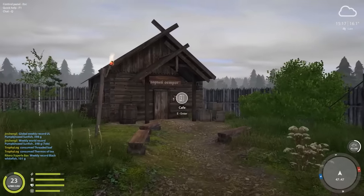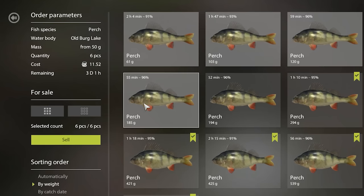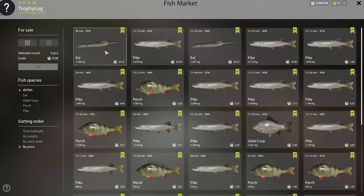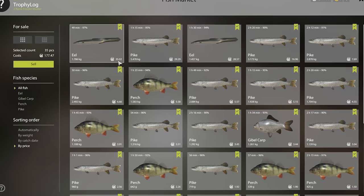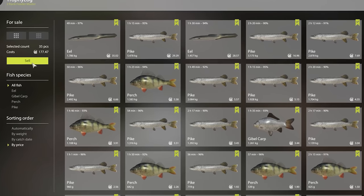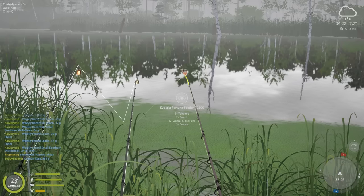Time to sell: quick perch cafe order for 11 silver, then sold the rest of the keep net for 177 silver. In total we made 188 silver, which is the best selling trip so far. I am extremely happy about this trip.